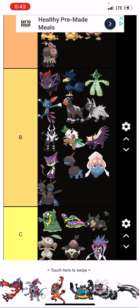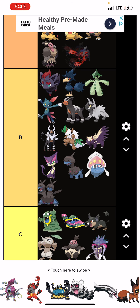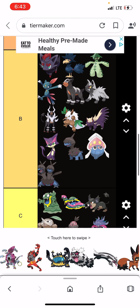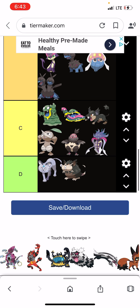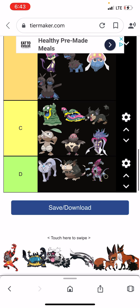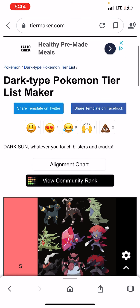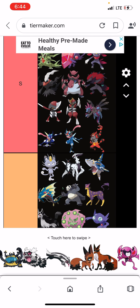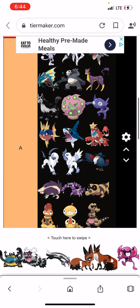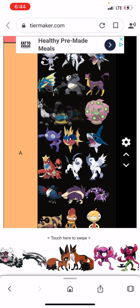They do include Galar Pokémon — nice. Yveltal is cool. Hoopa Unbound — like, what were they actually doing? Incineroar is awesome. I love how Incineroar got into Super Smash Bros. Guzzlord is one of my favorite Ultra Beasts, so it's cool.